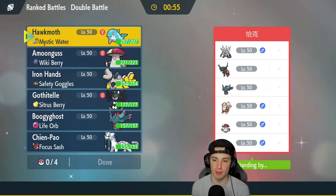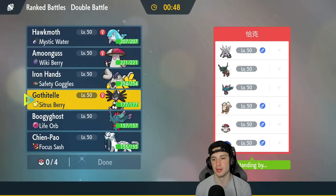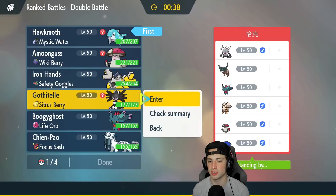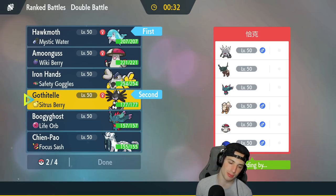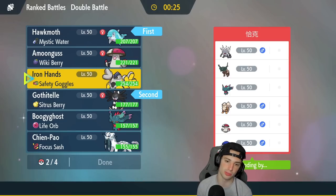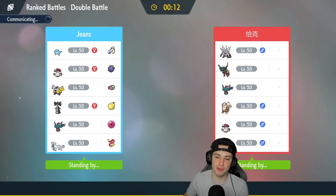I could set up Trick Room — Trick Room wouldn't be bad here. Their team's looking pretty strong though. I'm going to lead Palafin — it's going to be big time for us. I'm also going to lead Gothitelle. I like the Fake Out turn one and having a special attacker there too. I could set up Trick Room then bring out Iron Hands, or I could go Trick Room, Swords Dance turn one. My plan: set up Trick Room, then go into first-turn priority Pokemon.